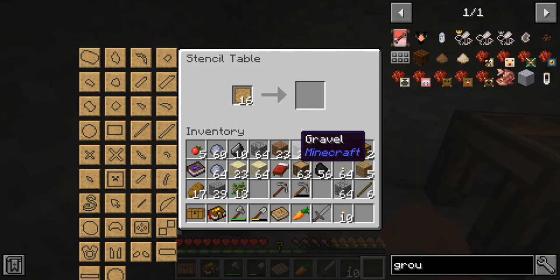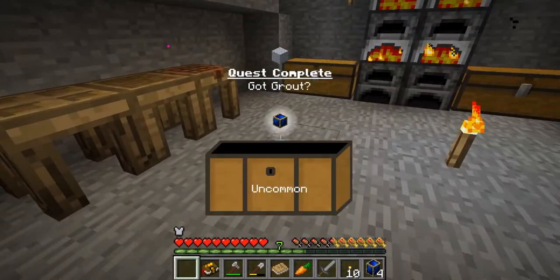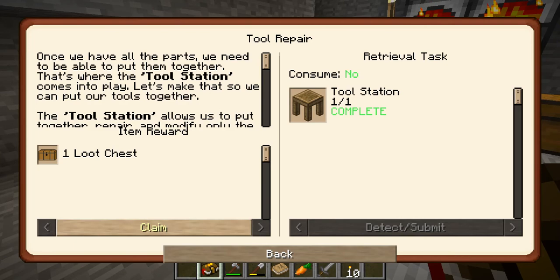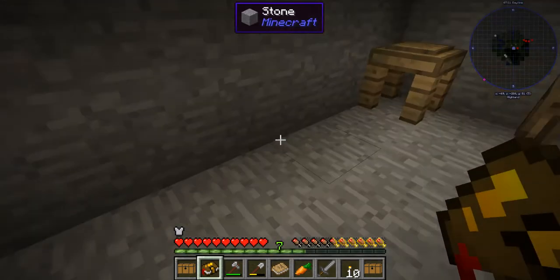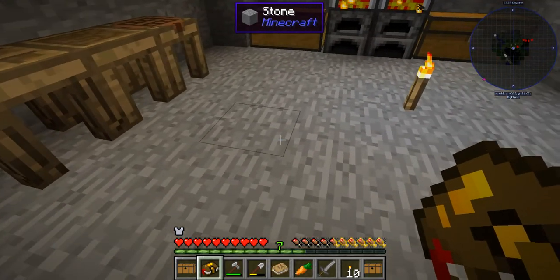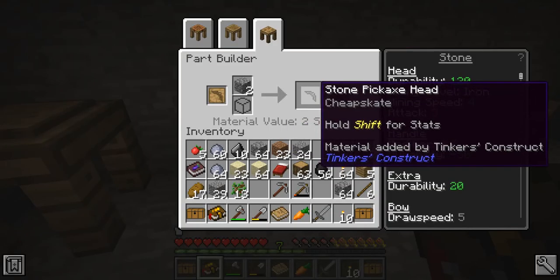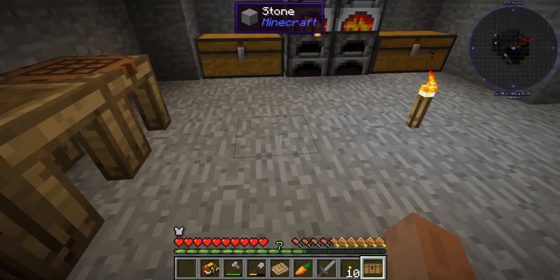So how Tinker's Construct works — you have these blank patterns I mentioned we needed. We actually got another quest done for the grout. Lapis encrusted block — throw that in there for now. So right here it wants us to make a pickaxe head pattern. Let me go into the tool station. Say you want to make a pickaxe — you need a head, a tool binding, and a tool rod. You come over here, click pickaxe head, take the pattern, and there we have it. You use the part builder to make the piece — put two cobblestone and we have a stone pickaxe head.